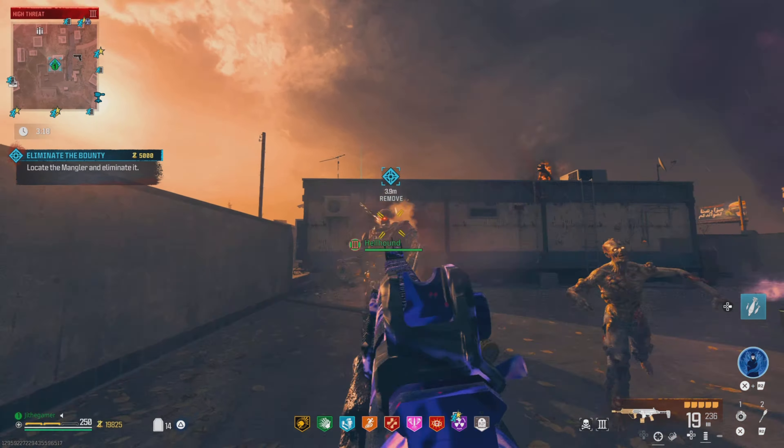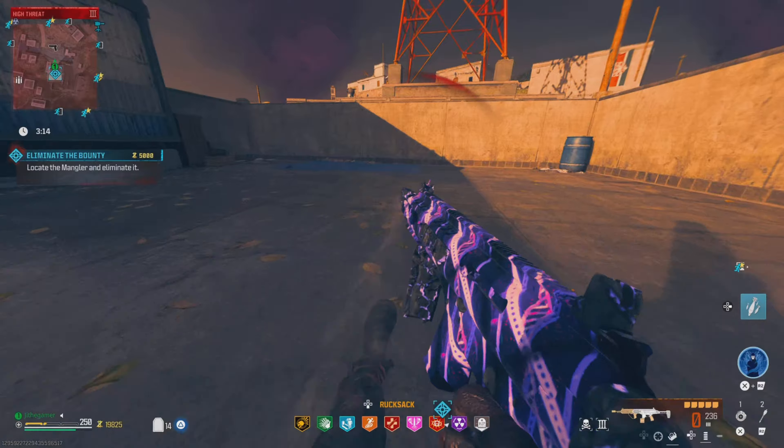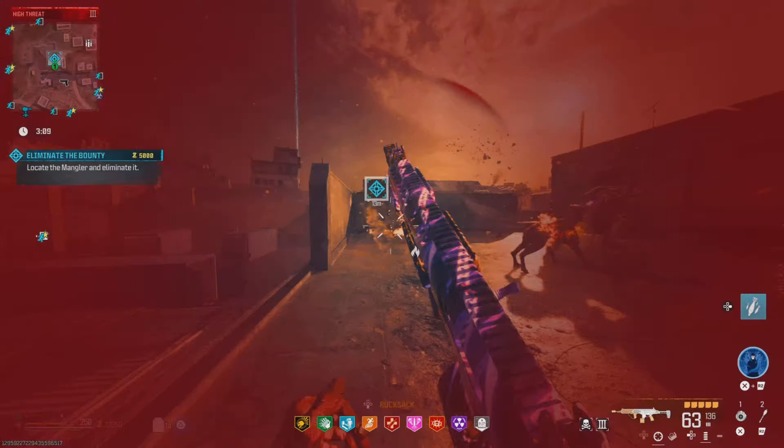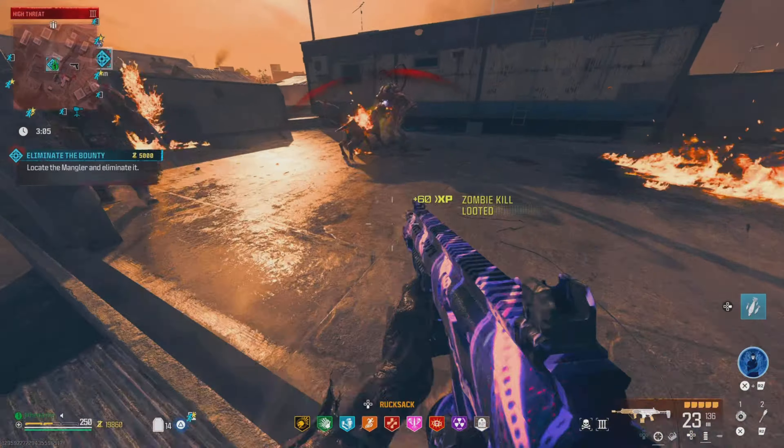Separate and make sure you get that distance with the mangler, then get a critical hit. Once you have that distance he won't rush at you as fast. The minute he gets too close is when he's going to be rushing at you — but if you maintain that distance you're going to drop him either way.